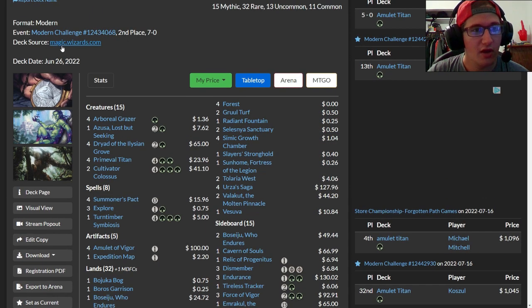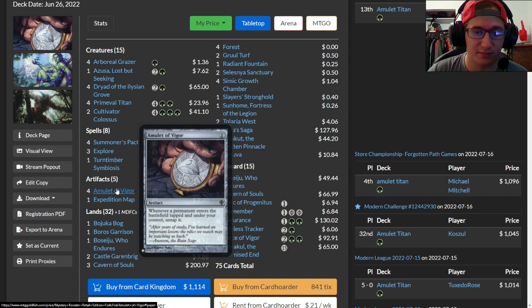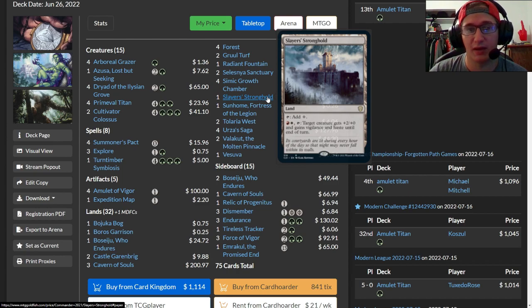The second half of the name is Primeval Titan, a card that has always been a problem in Modern. Whenever it enters the battlefield or attacks, you search for two land cards and put them onto the battlefield tapped. The best-case scenario is playing an Amulet on turn one and slamming a Titan on turn three or four. With an Amulet in play, most players fetch Slayer's Stronghold and Boros Garrison — the Boros bounce land. Slayer's Stronghold lets you pay Boros colors to give a creature +2/+0, vigilance, and haste until end of turn.